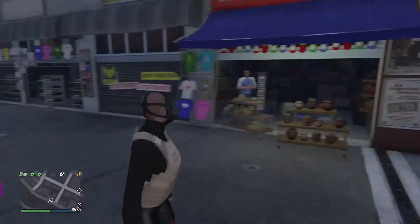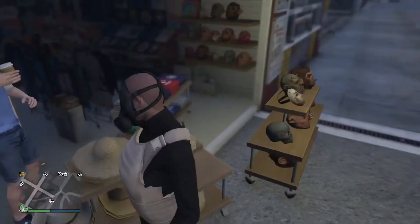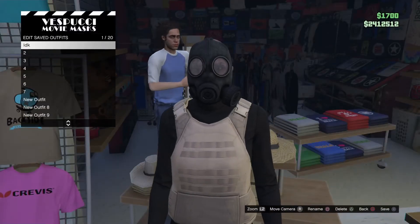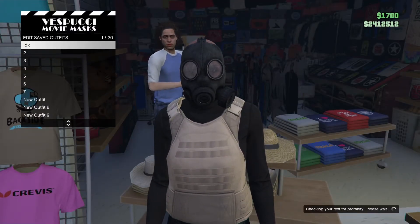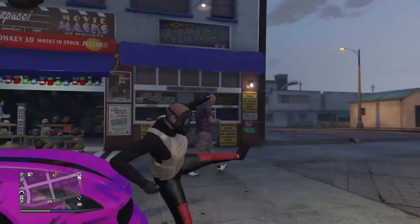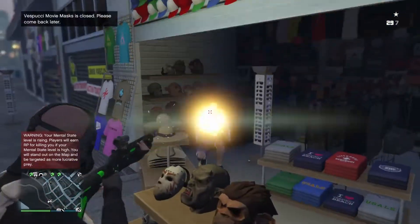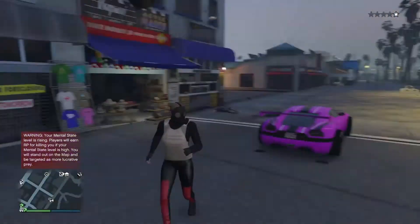When you're at the clothes store, go over to where the hats are or something like that, and save it back on slot number one. Once you've saved it on slot number one, run around for a couple of seconds.